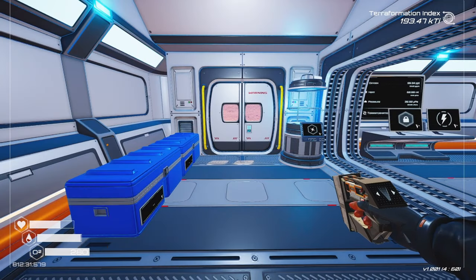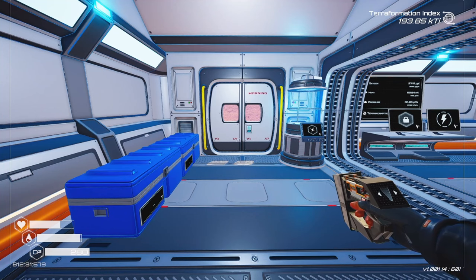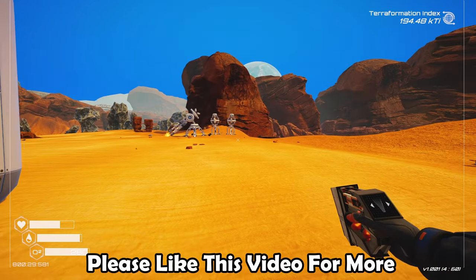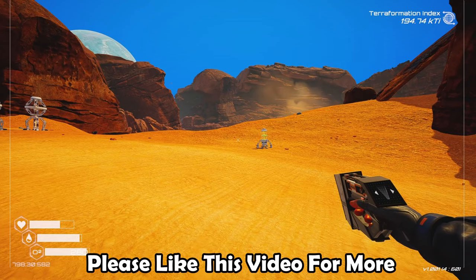Greetings everyone and welcome back to Planet Crafter. As you can see in the upper right, our terraformation index is going crazy. We now have a blue sky. I've done some upgrades and I do believe that has helped a lot, especially with pressure and of course oxygen.